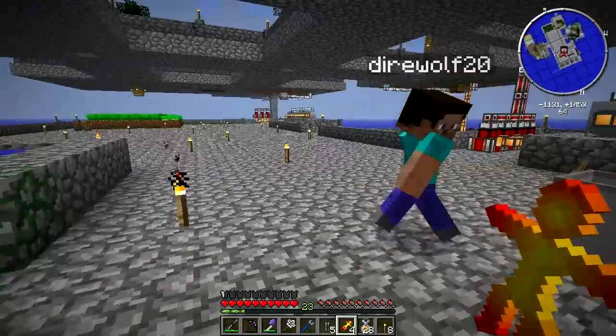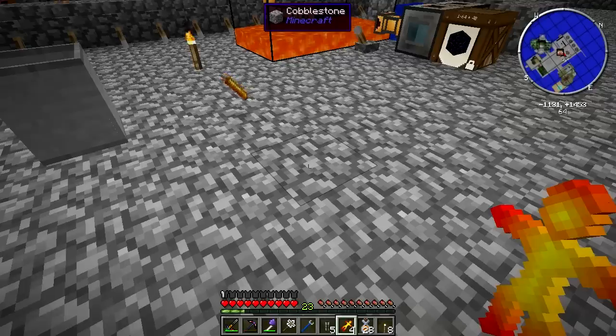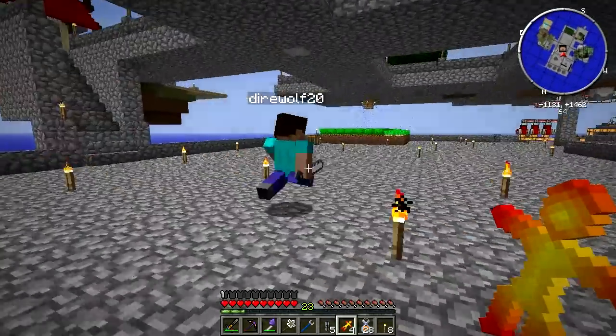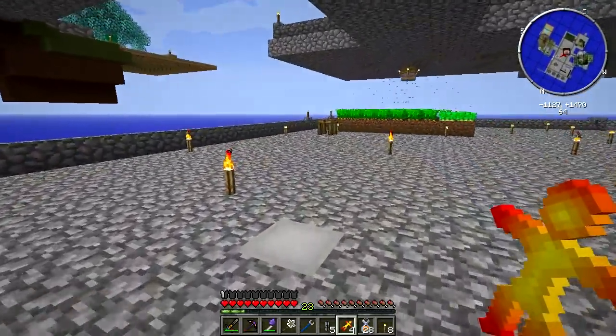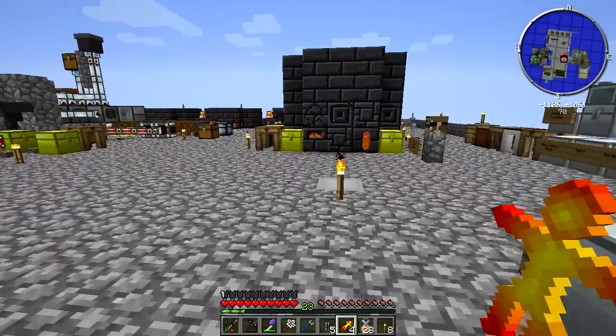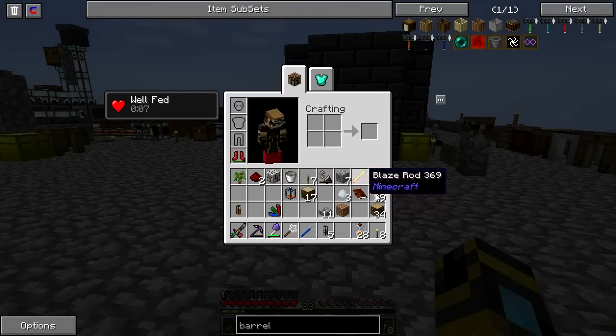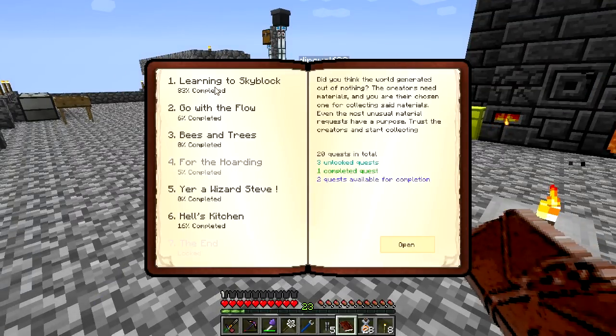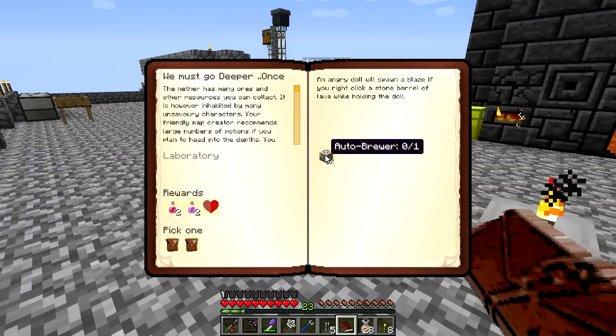We need to make an auto-brewer. It'll work — you can have all the blaze rods you want. Oh, I love these elevators. I almost forgot they existed. Do you want to handle making the auto-brewer? I will do that. While you do that, I'm going to see what's next in the line. Something with dolls.